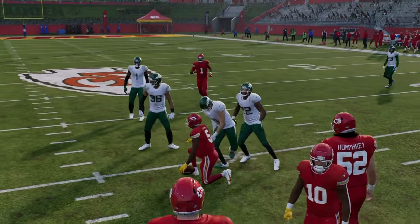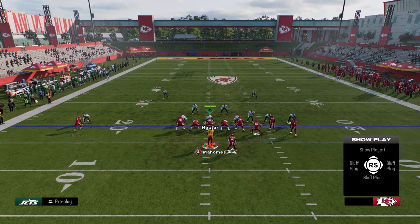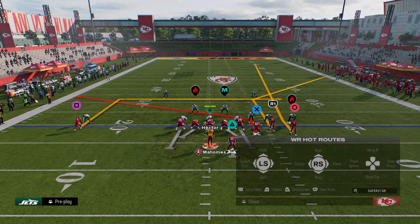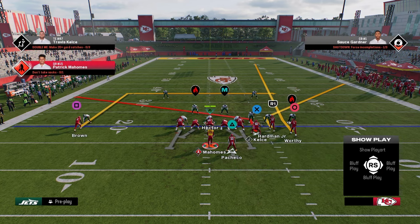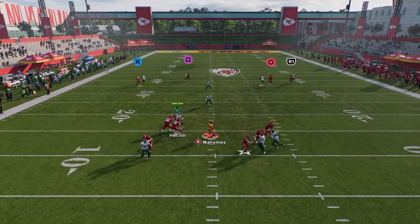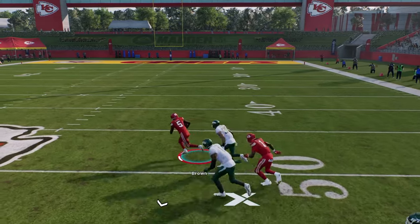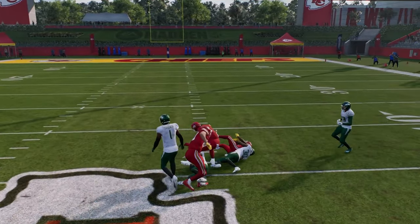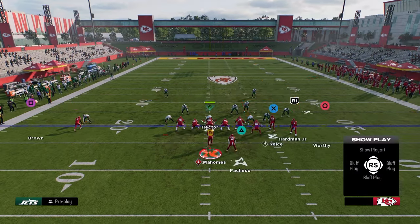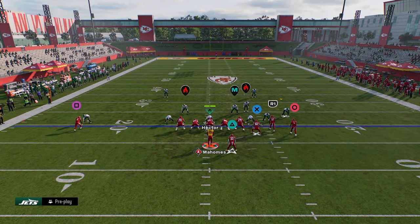We have a read over the middle that should beat man coverage and something on the right side. If the corner doesn't get open, the backside dig does. I think some of the best man-beating routes this year are in routes, Texas routes from the running back, and zig routes. So a Texas route — I know the Jets running back has running back Prentice — you could do something like this if you wanted to send five out.